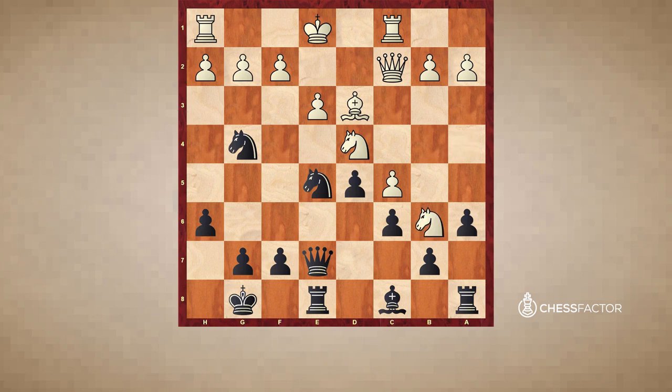Notice that the f2 point is attacked once but defended twice — by the king and by the queen. However, what white didn't realize is that it was only truly defended once, by the king, because after black's great move knight takes f2, if white were to capture with the queen, then after knight takes d3 check, white is losing his queen.